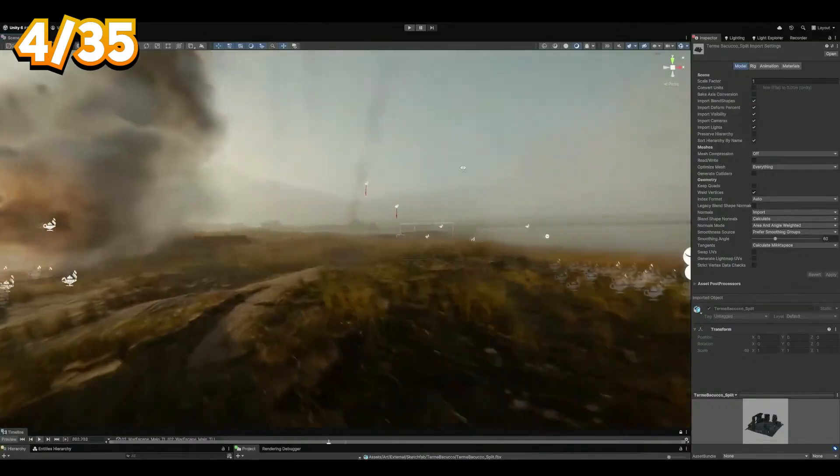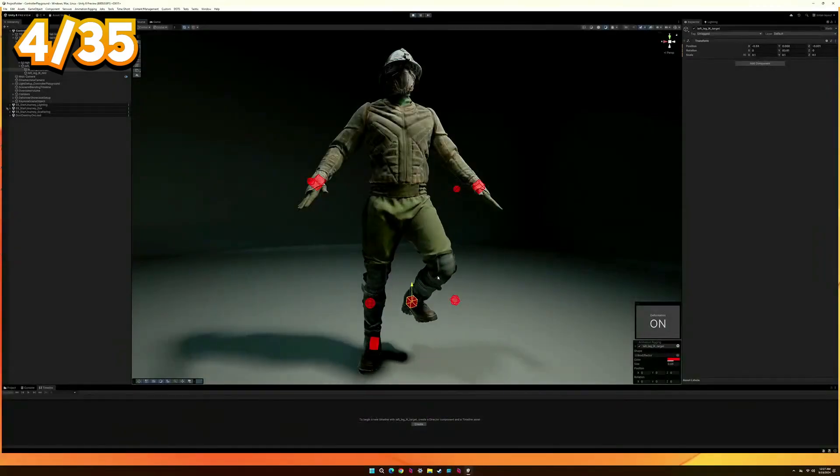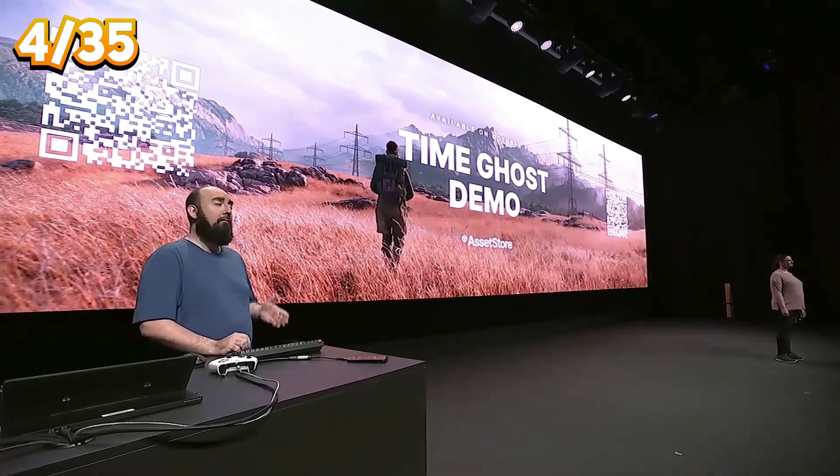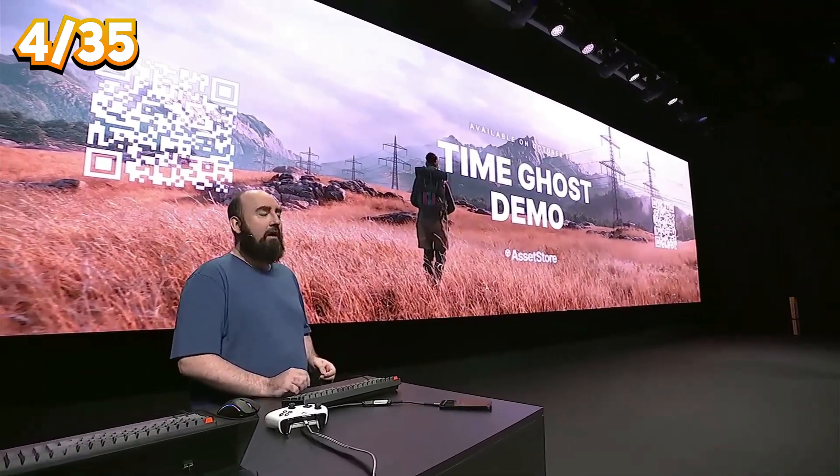They demoed a few cool tricks like Sentis AI technology to implement real-time costume deformation. You will also be able to download it from the Asset Store and try to run it yourself, assuming your PC can handle it.